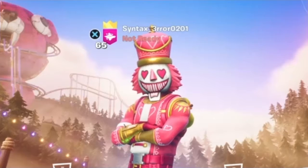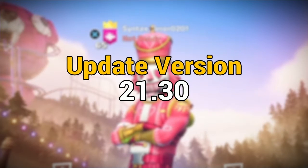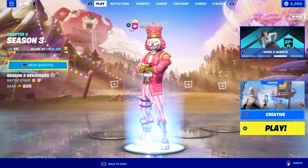Hey everyone, this is Syntax, and today we're going to be looking at the newest update for Fortnite Creative version 21.30. A whole bunch of amazing stuff was added in this update and there's a lot to cover, so come on, let's take a look at it. The first change you might not have noticed right away is actually in the lobby.